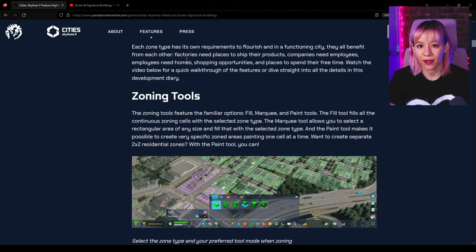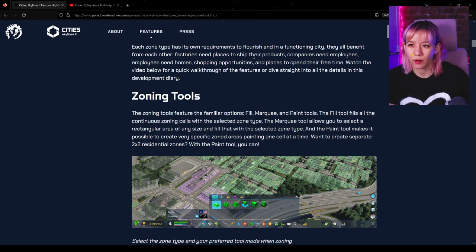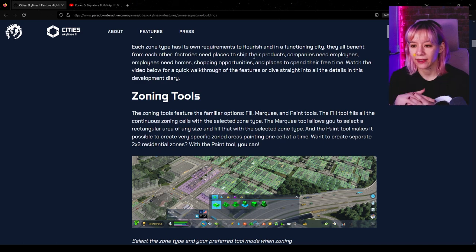Each zone type has its own requirements to flourish, and in a functioning city they all benefit from each other. Factories need places to ship their products, companies need employees, employees need homes, shopping opportunities, and places to spend their free time. In the gameplay trailer I believe is where we first saw how zone suitability is shown in the user interface.